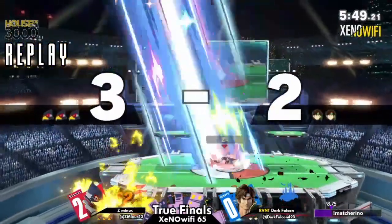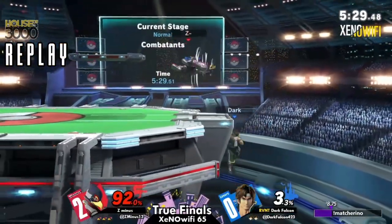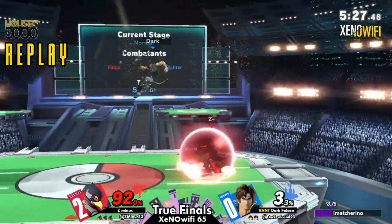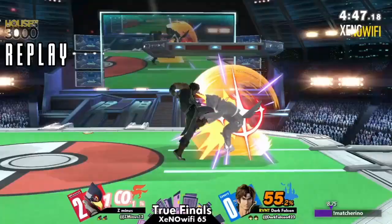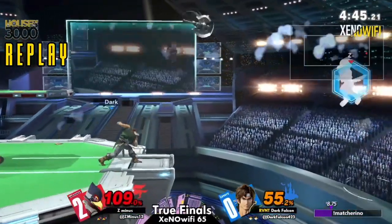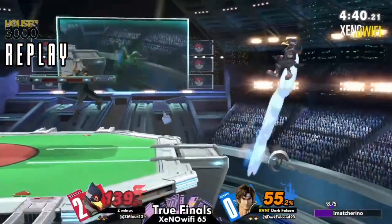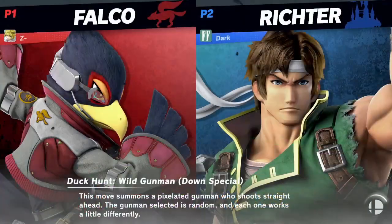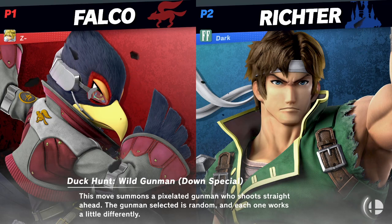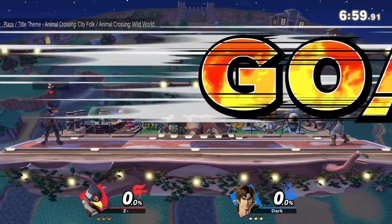Look at that drag-down down-tilt — crisp, beautiful. I think at this point, Dark Falcon has Z-minus' panic options down pat. Even if Z-minus hasn't really been giving them as many options to start taking stocks, it's definitely resorting back to basic instincts whenever you're in a pressure situation. Anyway, going into game four — seeing Town and City yet again. Love it.